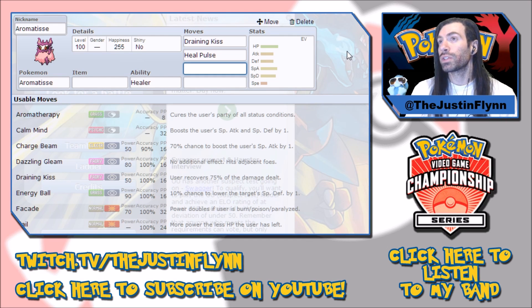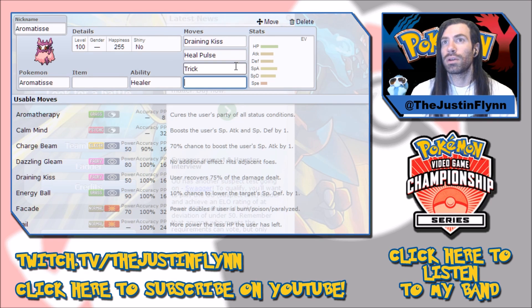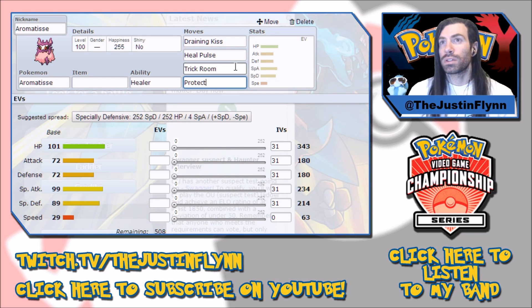She's also great if you want to switch someone in — the Heal Pulse is nice because you switch in and then Heal Pulse somebody, since she'll have priority once trick room is set up. She's also a trick room setter, by the way — her and Slowking are my two trick room setters on this team. I also run Protect on her. A lot of my Pokemon don't run Protect on my trick room team, simply because I want as much coverage as possible, since trick room is only up for four or five turns and I need to get rid of as many Pokemon as fast as possible.